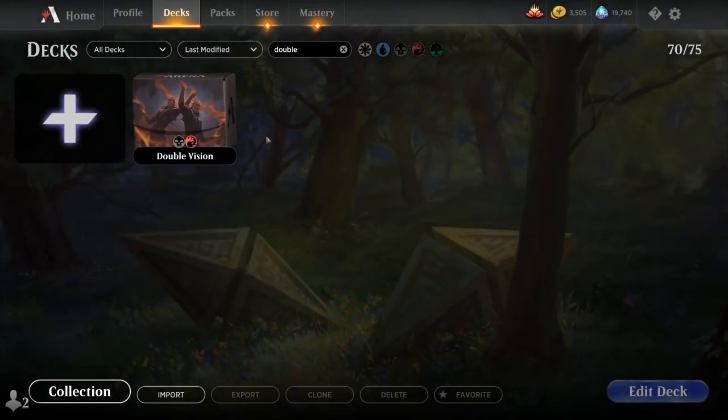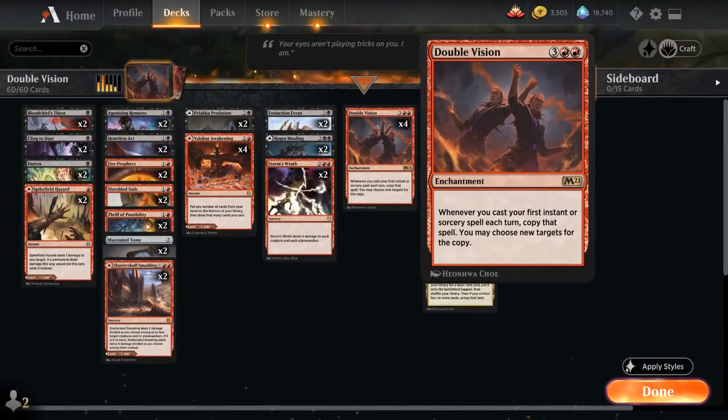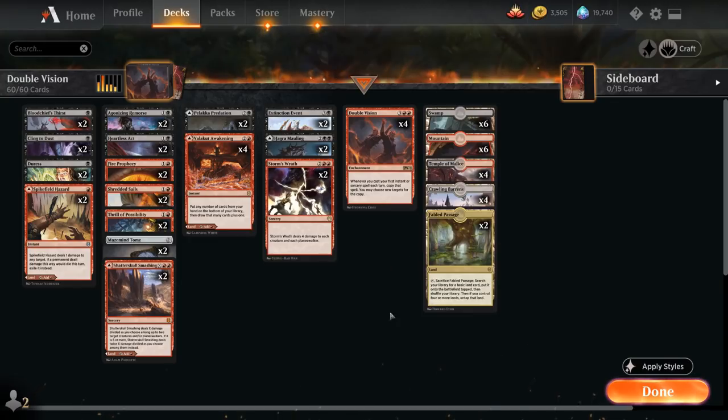Hello and welcome to another standard gameplay video. Prepare for trouble and make it double, as we're taking a look at a red-black control deck featuring Double Vision, the five-mana enchantment saying whenever we cast our first instant or sorcery spell each turn, copy that spell and we may choose new targets for the copy.